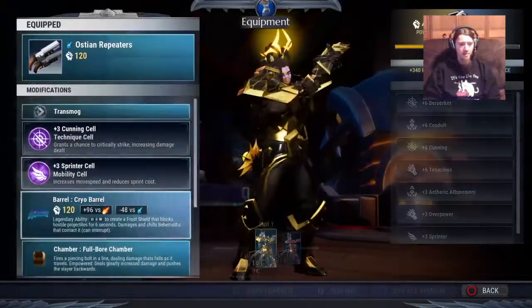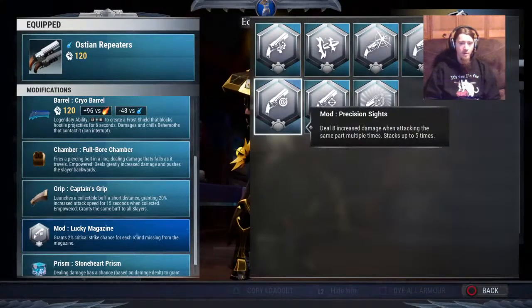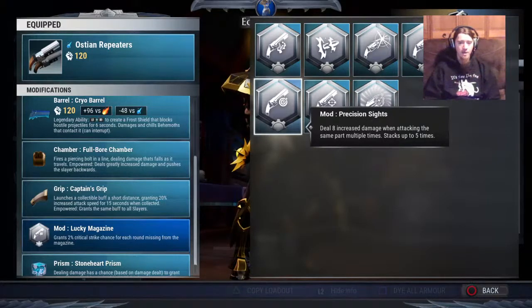Absolutely phenomenal ability. The other good ones are Precision Sights, which is for a very niche build called a Marksman build. When you run a Marksman build, you typically run Marksman Chamber and Precision Sights, and you focus one part at a time until it's absolutely obliterated. Those builds typically require a flawless build — which, if you're new, basically means you're a glass cannon running all attack power and zero defense. You can absolutely shred behemoths really quickly, but I typically don't play them because I'm usually playing Tenacious builds now.